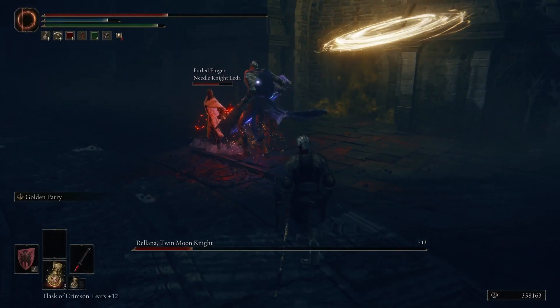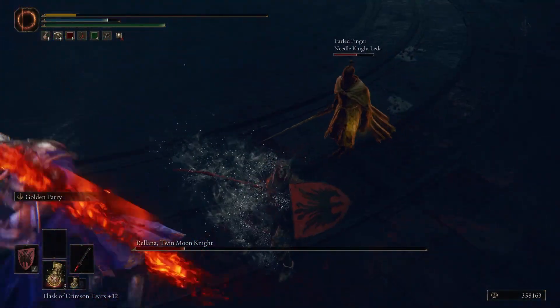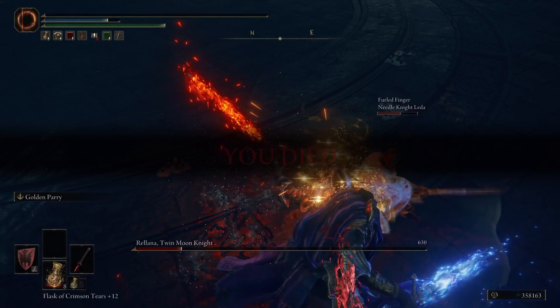Once they are in the fire and magic stage, they may do a series of consecutive attacks that, if you're caught in, you can take a ton of damage — so be ready to dodge or block as many times as you can.